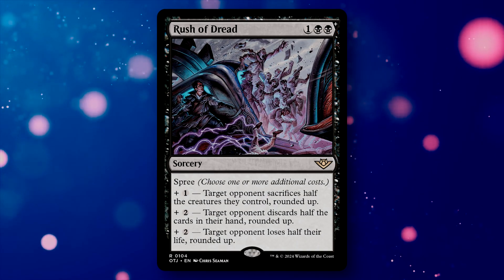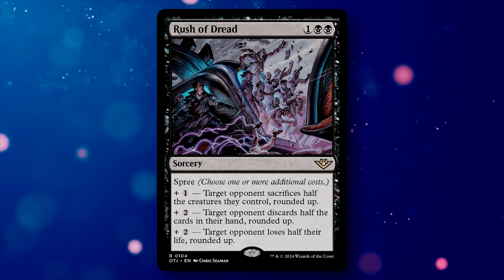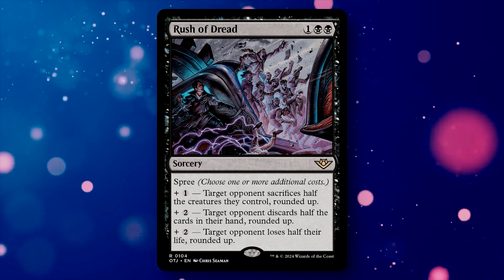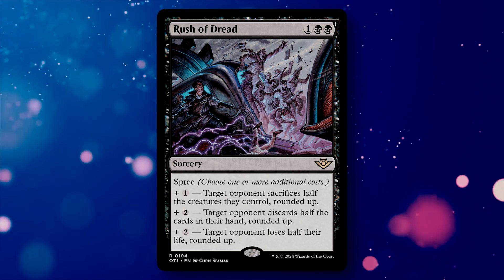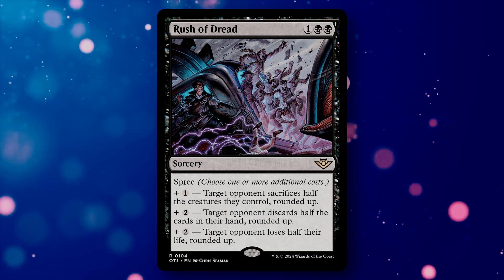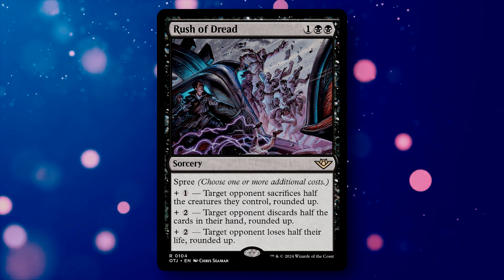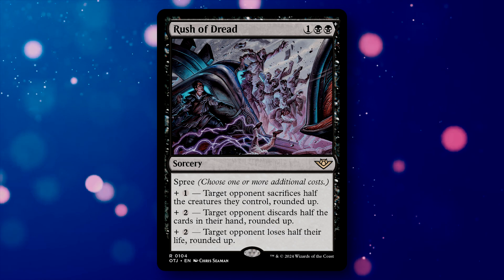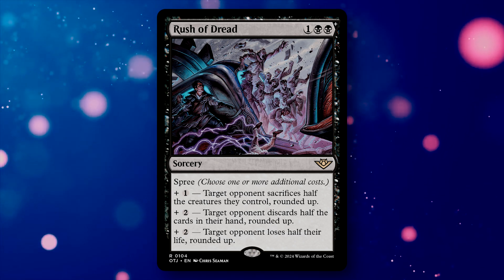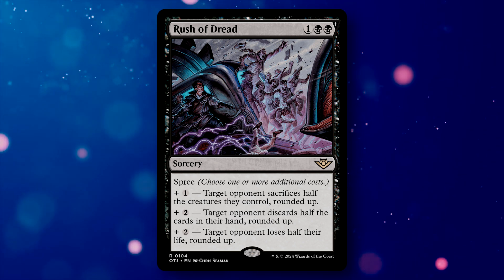Rush of Dread is another conditionally-costed sorcery with a base cost of 3 mana. For 1 additional, target opponent sacrifices half their creatures rounded up. For 2 additional, target opponent discards half their hand rounded up. For 3 additional, target opponent loses half their life rounded up. Each additional ability can target a different player, so with 8 mana and nothing else to do, this can land a devastating blow to your entire table's resources. I personally like this card quite a bit and I'll definitely be tinkering with it.